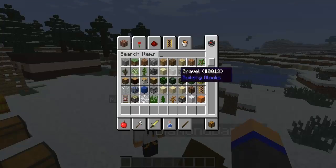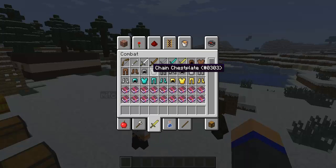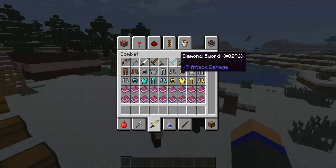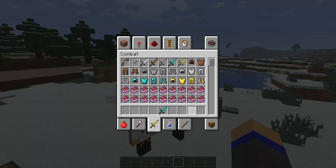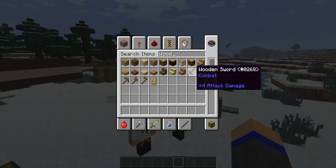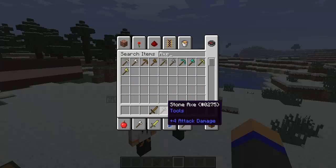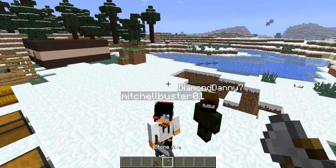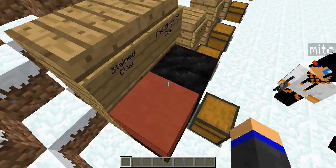This is actually quite useful for when you're doing survivor games. If you look on any weapon, you'll see it says the attack damage. So say if you're in survivor games and you had to choose from a wooden sword or a stone axe, you can see that they both got the same damage, so it wouldn't really matter. But yeah, that's another cool feature.